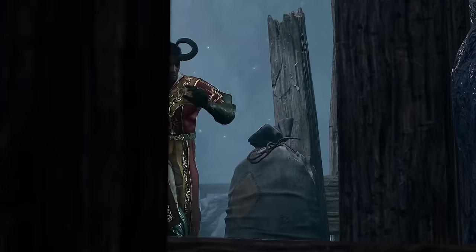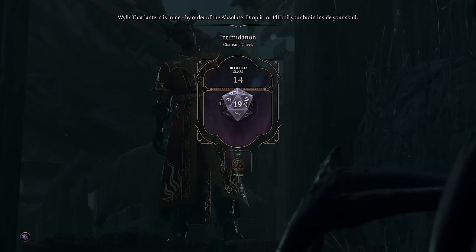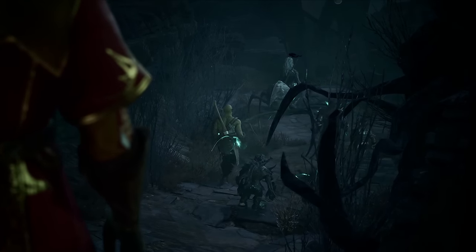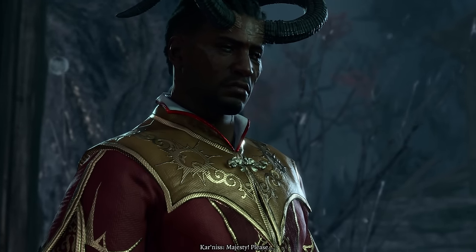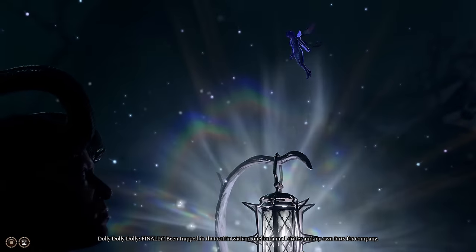Instead of taking the normal route, I decide to sneak up on Karnas and his gang. Convincing him that the lantern is mine, I get them to walk off into the curse without any protection. Anyways, I pick up the lantern, and already we have protection from the shadow curse.